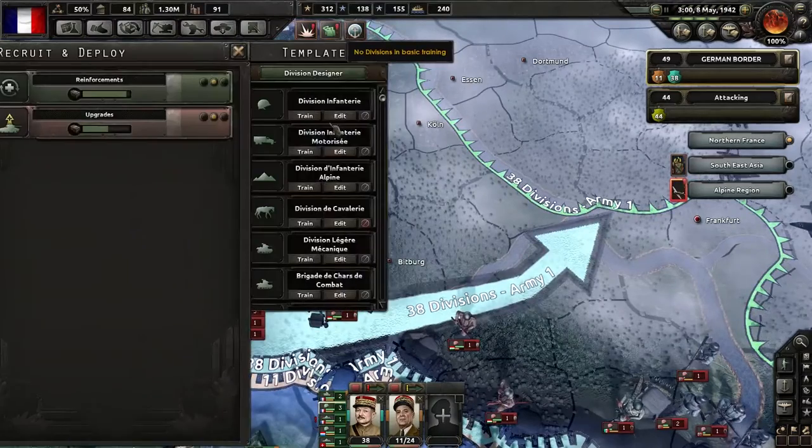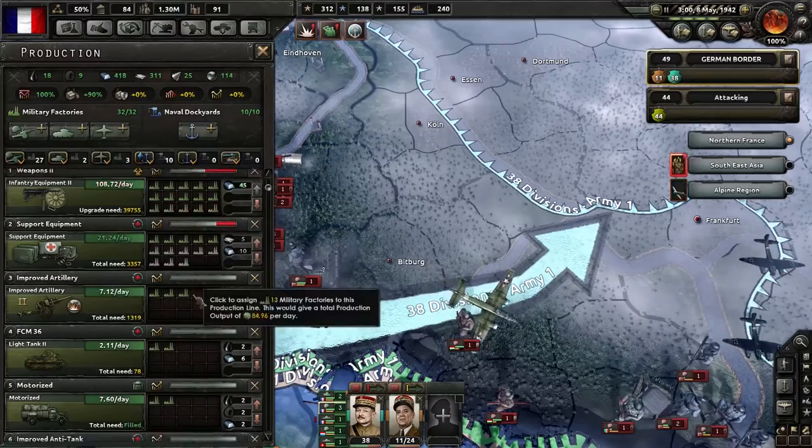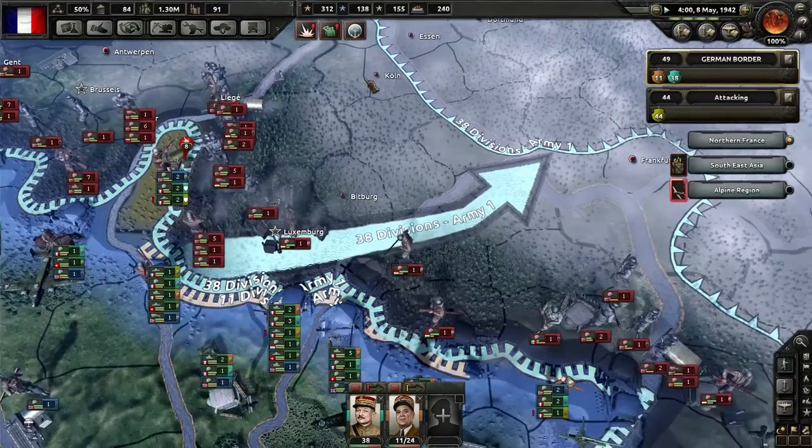I think at this point I'm ready to create divisions. Let's check our production — we're still not quite ready. There's no point in creating divisions if I can't even do my reinforcements, so I might as well just wait. Alright, let's hit play.